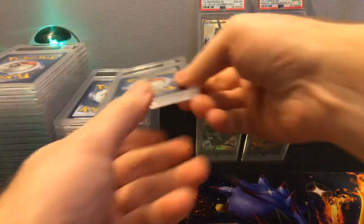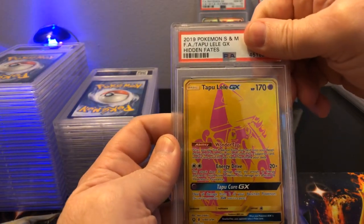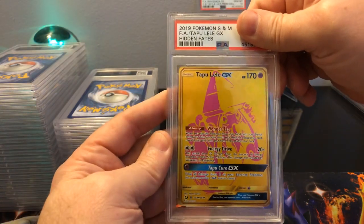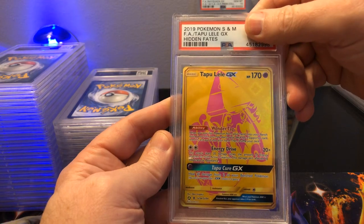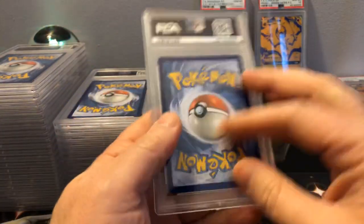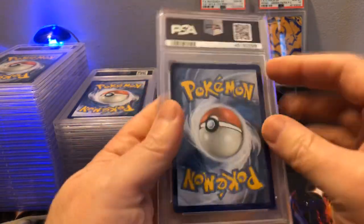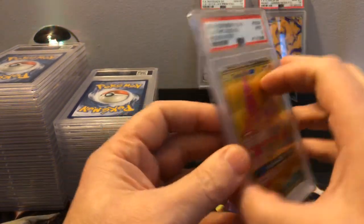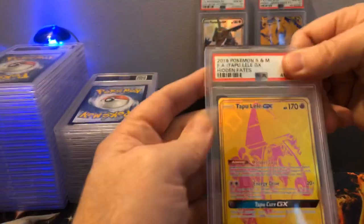Okay, Tapu Lele from Hidden Fates. It took me a long time to pull all of these gold cards, but I finally ended up pulling at least one of each — I think I pulled like three Tapu Lele. This one's going to be a Mint 9, unfortunately. Well, it had to happen sooner or later. I wonder what the problem was — maybe the centering a little bit.